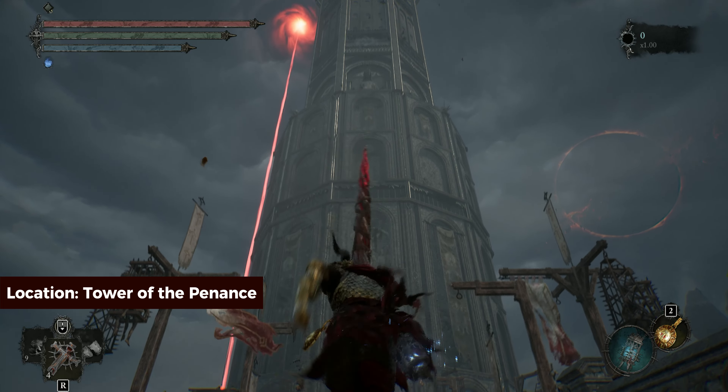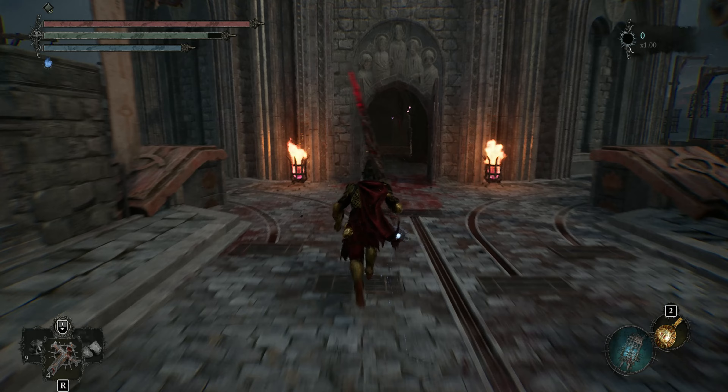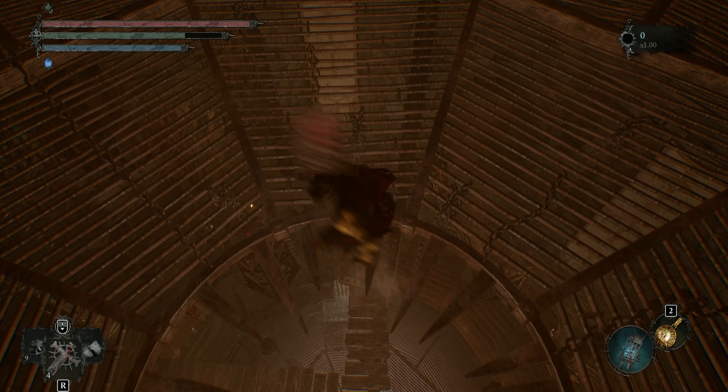To obtain the Enhanced Banner Javelin of Protection, start from here and then follow my lead. Now enter the Penance Tower. From here you'll have to jump down to the lower level.